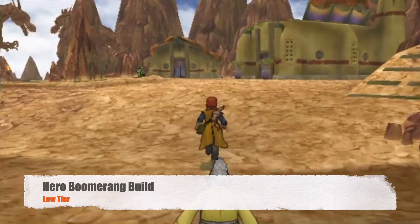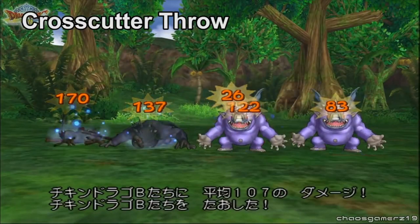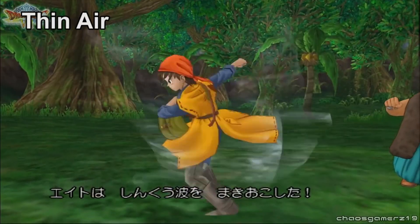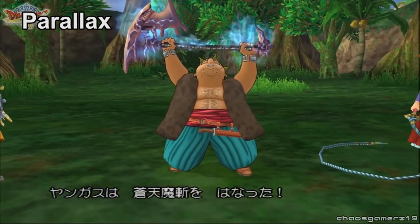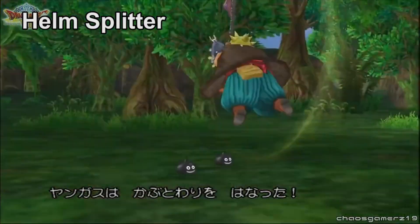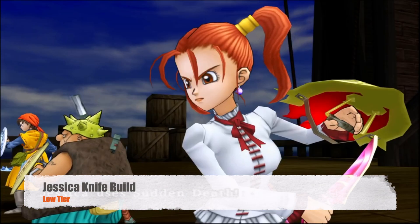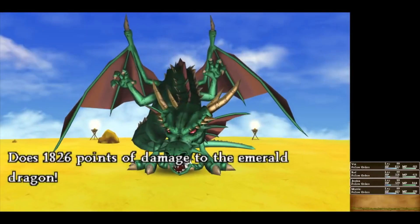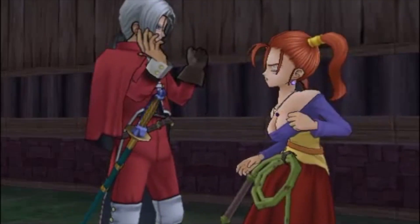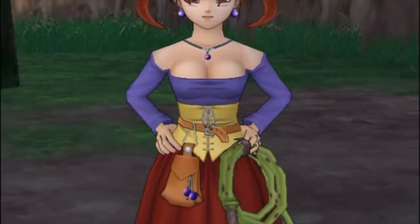The low tier. First up is the hero's boomerang build. Look, a veteran might get something out of this one, but overall this build gets a hard pass. If you're in it for the AOE damage, you're better off building the hero as barehanded. Next is Yangus's final placement — his axe build is his best build, peaking at its first skill, Helmsplitter, which lowers the defense of a single enemy while damaging them. The final member is Jessica's knife-slash-sword build. I know, I know — collective gasp. There are plenty of people who will say that sword Jessica is worth it — just slap on a few hundred strength seeds and you have a lesser hero. Don't waste your time; Jessica's staff and whip builds are far superior.